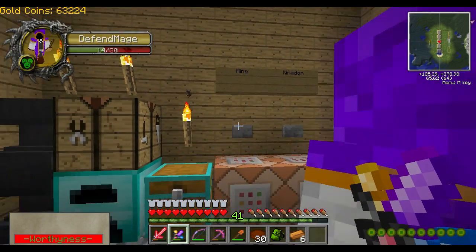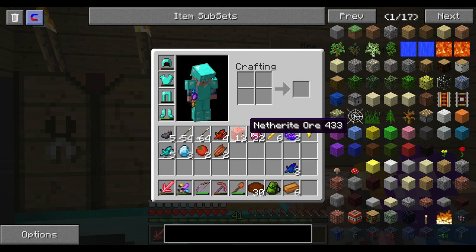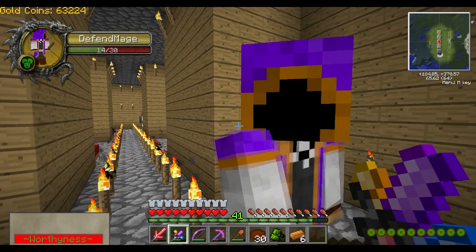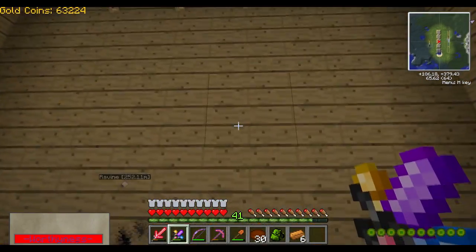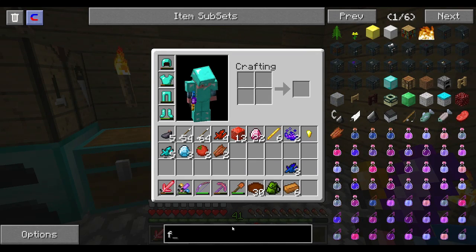Yeah, I found that. Also when I was there, I went and found netherite ore, which actually is all over the place, and some more blood gems. Also when I was grinding and getting those desert crawlers, there were these things called — I think they were like frost or something like that.